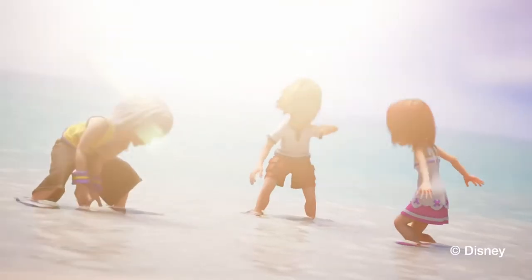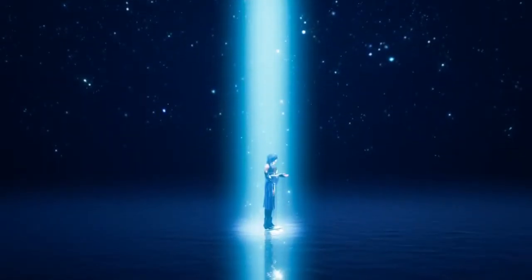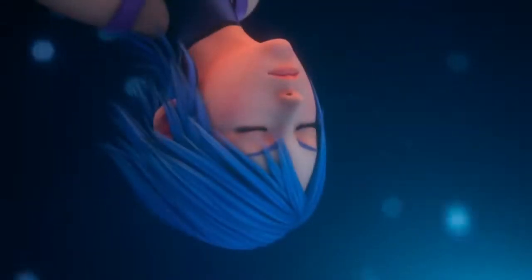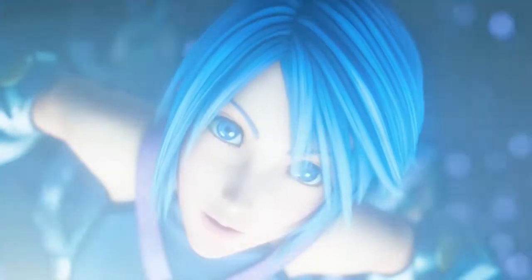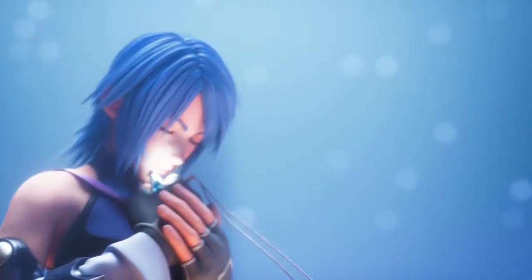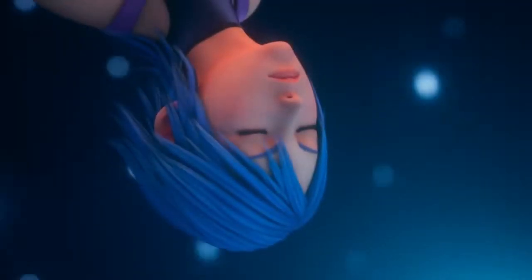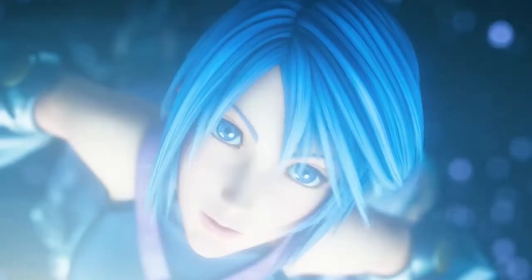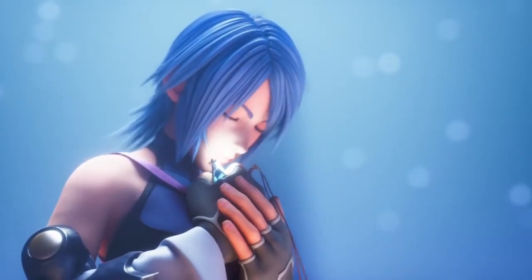In the next scene, after we see young Sora, Riku and Kairi playing, we get to see Aqua drifting towards Sora's heart. This stained glass platform which we see here is actually the physical embodiment of Sora's heart, because all across the Kingdom Hearts series we get to see these types of platforms, usually at the start of the game. This scene is very similar to the opening of the original Birth by Sleep where we see Aqua drifting towards Ven's heart platform. However, in the 0.2 trailer it's actually Sora's heart instead.